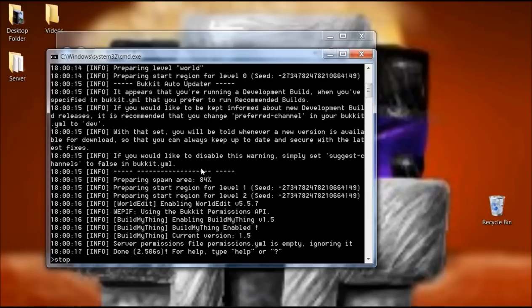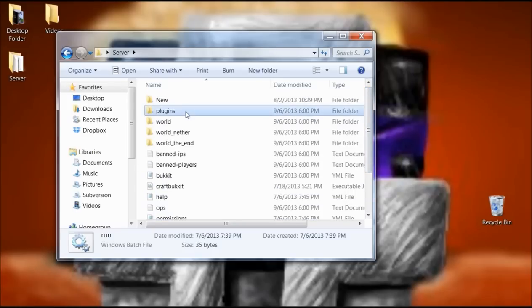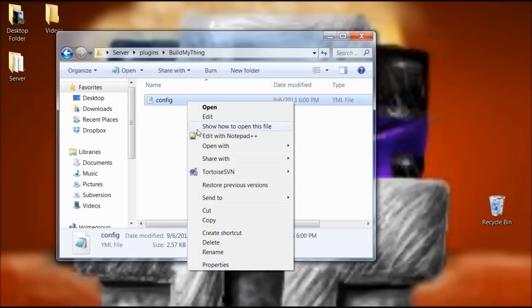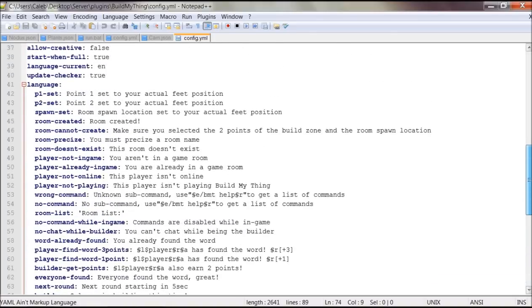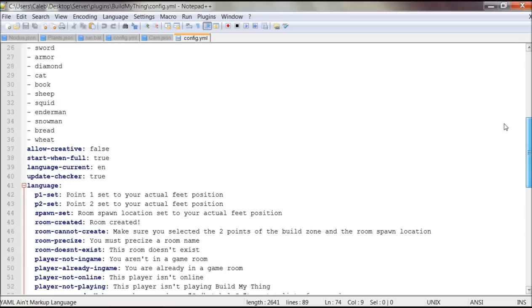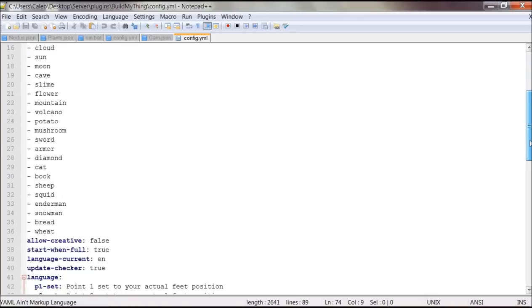Alright, and then stop the server. Now I'm going to show you around the configuration. So inside the plugins folder and then Build My Thing. Right here in the config, this is a bunch of messages that you can edit. And then these are the words that the guessers will have to say, or the builders will have to build. You can add words.